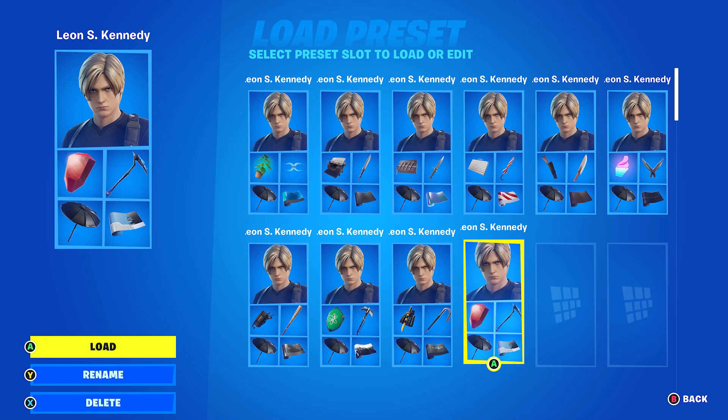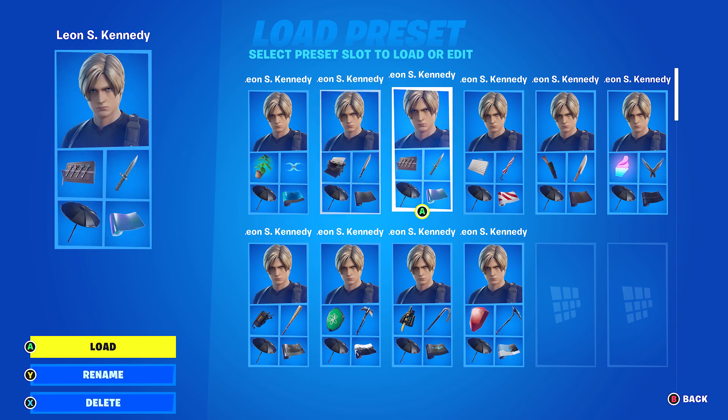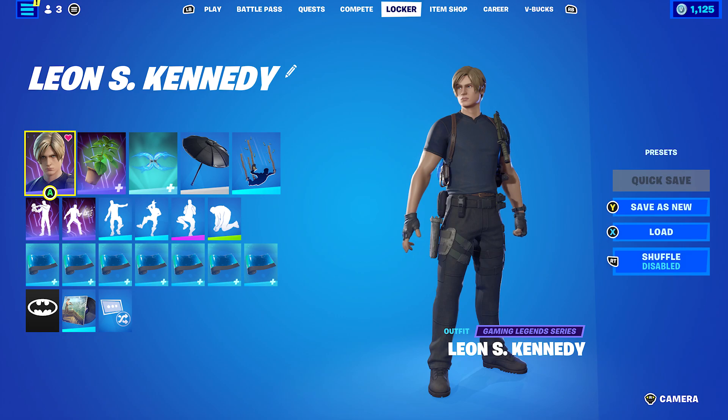So that was all 10 Leon S. Kennedy combos done. I really did enjoy making these combos — I was waiting for these skins to come out, and I tried my best to relate as many of them to Resident Evil as possible. If there are any other videos you'd like to see — skin combos, back bling combos, anything cosmetic related, whether from this season's Battle Pass or any other — feel free to write in the comments. I'm always down to try something different. Anyway, that was pretty decent!